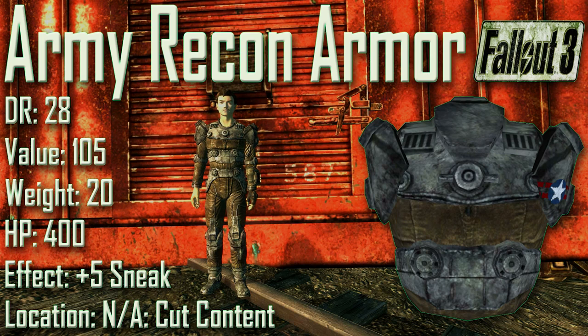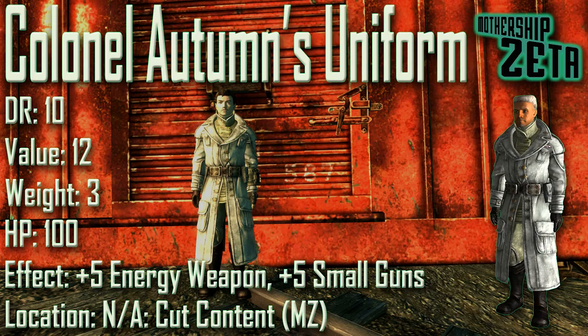Next up we have the Army Recon Armor: damage resistance of 28, a value of 105, a weight of 20, an item health of 400, effect is plus 5 to Sneak. It cannot be found in game as it was cut content for unknown reasons. Just like the Army Power Armor, the Army Recon Armor is exactly the same as normal recon armor, except that it is marked with the US Army symbol.